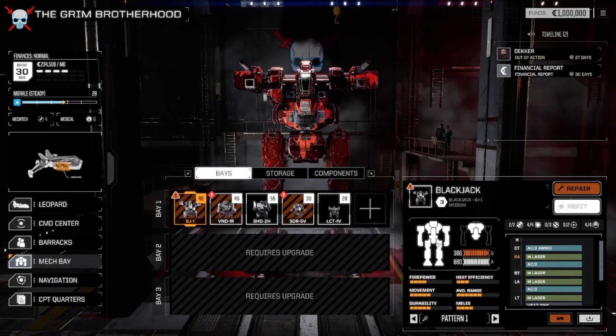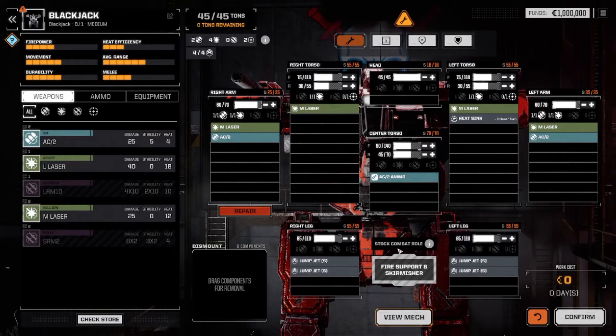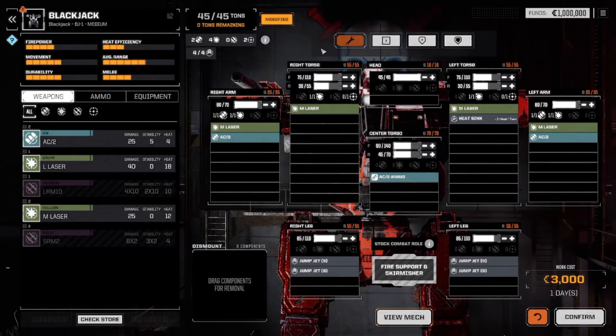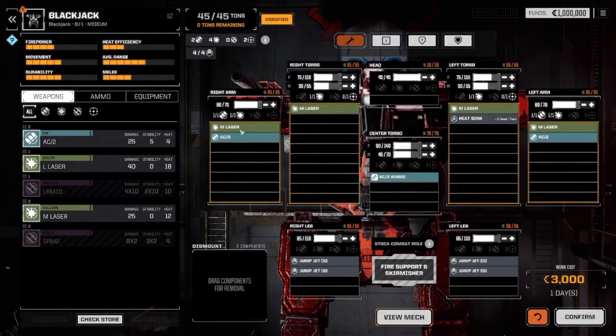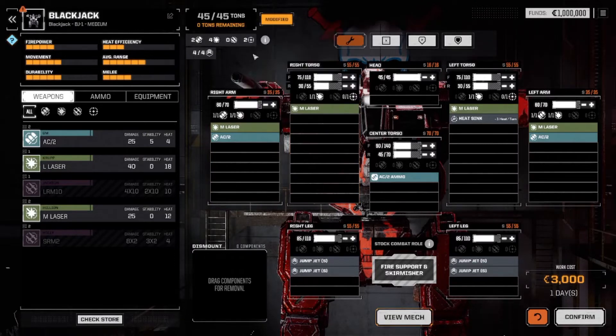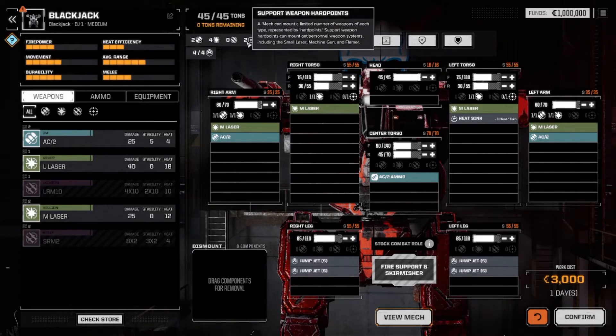It looks exactly like the other one. As you can see, you can click on the very top — there's an orange wrench, that's repair all. Strip equipment, strip armor, max armor — just like MechWarrior 5. Next to that, you have your tonnage, the tons remaining. You have your ballistic, energy, missile, support, and jump jets slots.